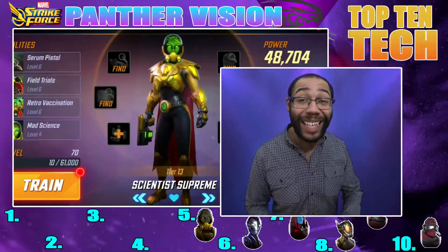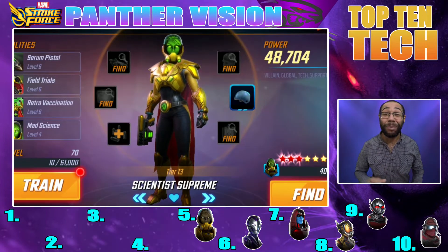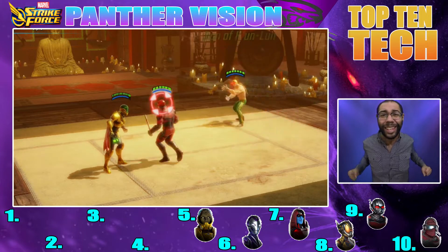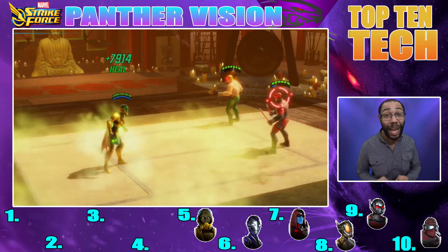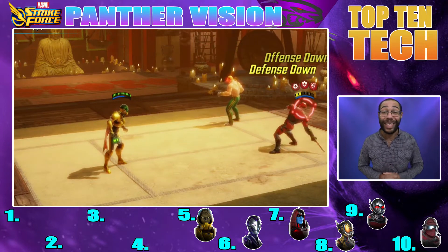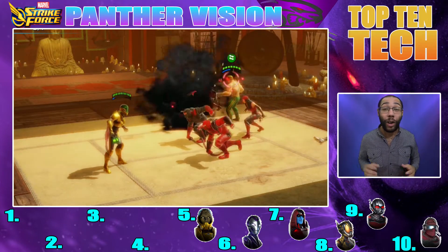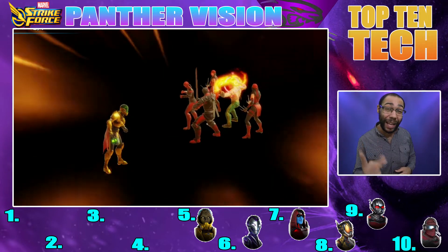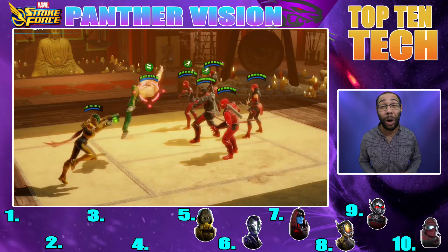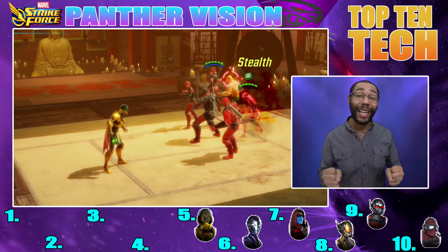Coming in at number five, we have Scientist Supreme. Scientist Supreme is coming up in the meta — I'm sure everyone knows about her and that AIM team. They take on any negative effects; they're gonna take out your Brotherhood team, they're gonna take out your Supernatural team. Her special, which has amazing cooldown, flips negative effects into positive effects. On her ultimate, she applies negative effects to everybody. On her basic, she applies two negative effects, but she also revives people with her passive. I recommend you guys get your Scientist Supreme as soon as possible, especially for Ultimate 7.